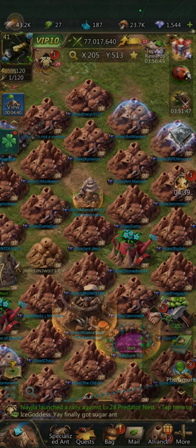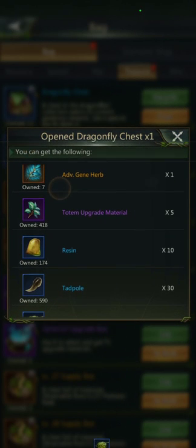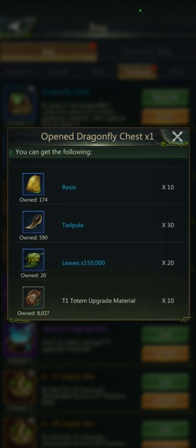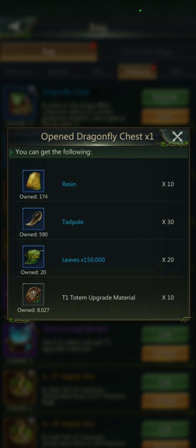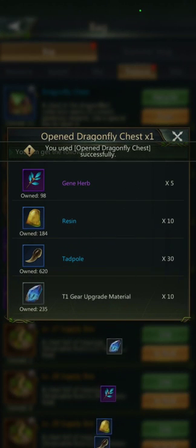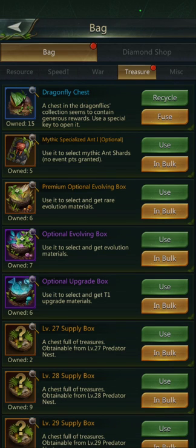When you cash in those chests you obviously get really good items, so we're going to open up one at a time for fun. Advanced gene herb, totem upgrade resin — which is nice to have because you can use that in the new legacy system. Tadpoles is what you spend, and then I got a ton of leaves and some totems. Let's open up another one. The chest came from merging the key with the dragonfly chest.